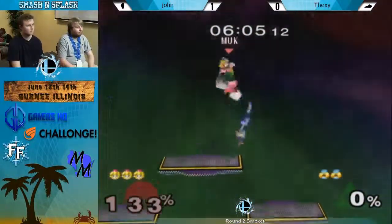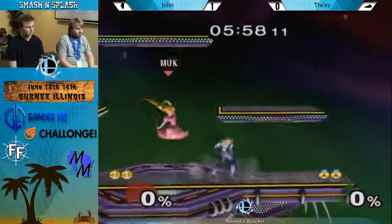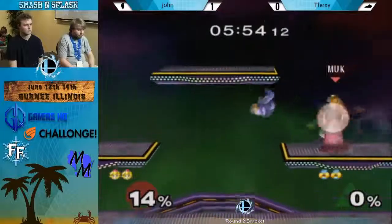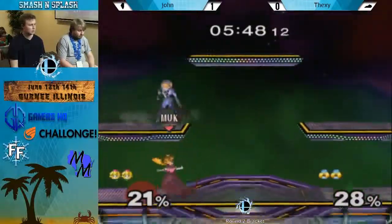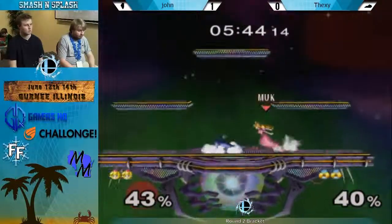Down throw up air — you're exactly right. Just making sure we're talking about the same matchup. We actually got the grab, but she's still in a bad position. Air dodge covers the edge. I don't even think he was trying to cover the air dodge, but it ended up covering the edge anyway. He probably reacted — he just thought 'I got this.' Because it's good timing.